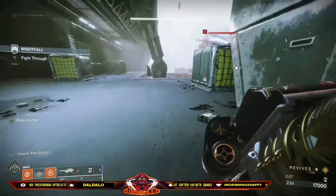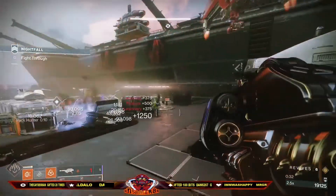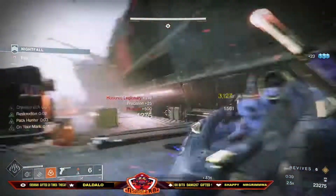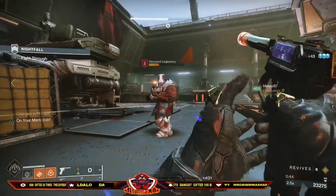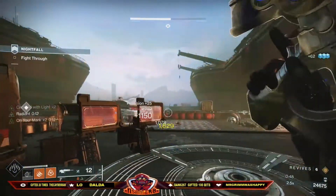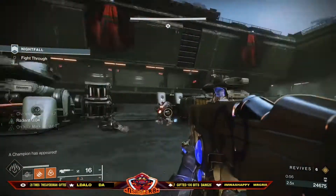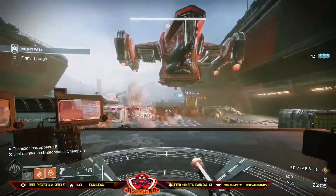We then proceed through, having the player not on galley take down the ship, and the aim is to clear as many adds as possible, as fast as possible. If we can, we will get finishes on any mages or yellow bars. Again, our Warlock will get a stun on the champion, followed by one galley shot. This will enable the Void player who is in Viz to get the finisher, giving us all heavy as he is running Aeons.